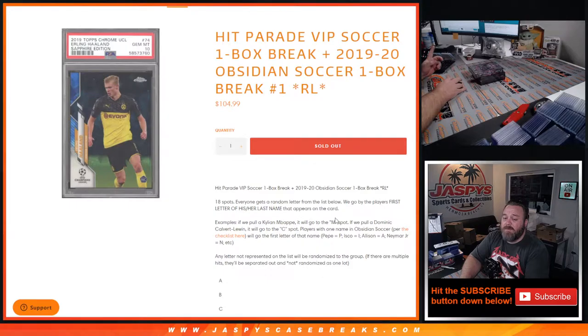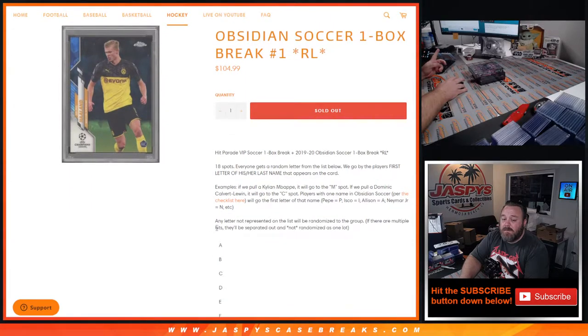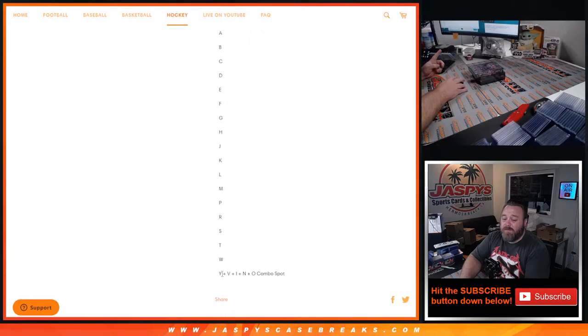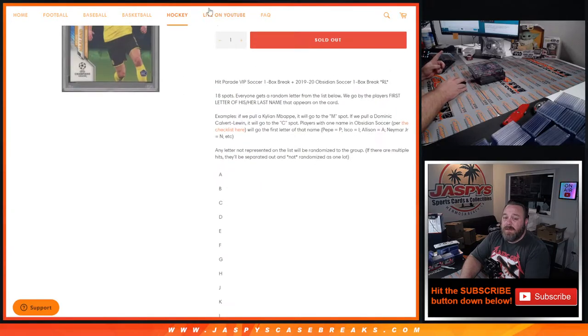If the card is Kylian Mbappé, it will go to the M spot. If we pull a Dominic Calvert-Lewin, it will go to the C spot. Players with one name in Obsidian Soccer per the checklist — such as Pepe, Isco, Alisson, Neymar Jr — go to P, I, A, and N respectively. Any letter not represented on the list will be randomized to the group. If there are multiple hits, they will be separated out and not randomized as one lot. Here is the list of letters from A down to W, and then the combo spot of Y, V, I, N, and O.